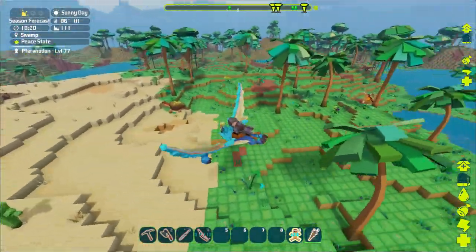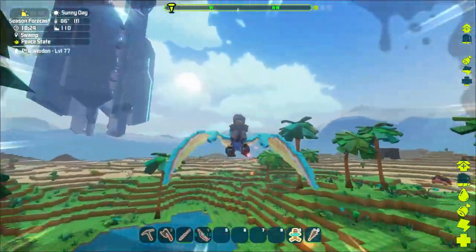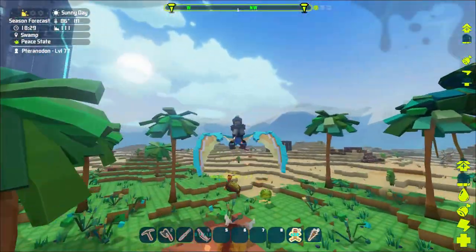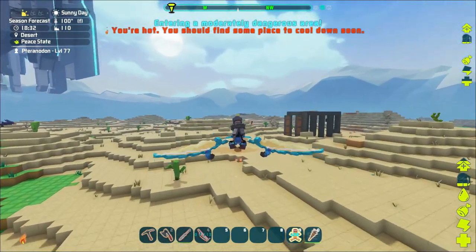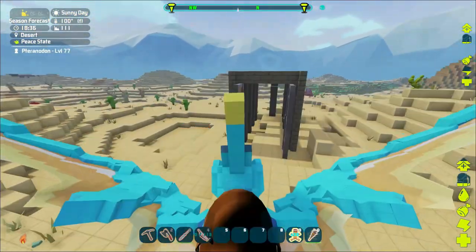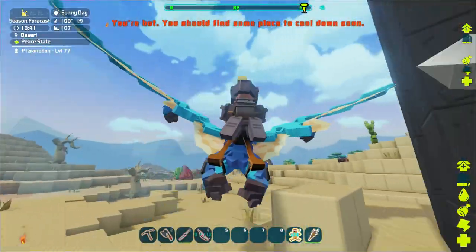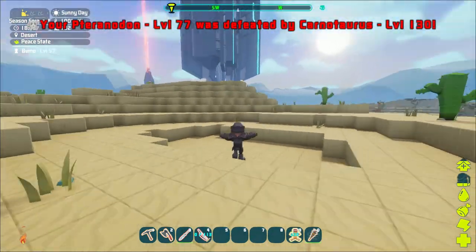Oh no, we got a plant shooting at us — our health's all the way back though, I forgot health regens so fast in this game. He's going way over there. I'm gonna have a tough day trying to get this Carno. The thing is I need to get him in there — we're gonna lose our pterodon but I should be able to get the door closed. Nice, maybe I can keep the pterodon — oh dude, he went through it! There goes my pterodon.